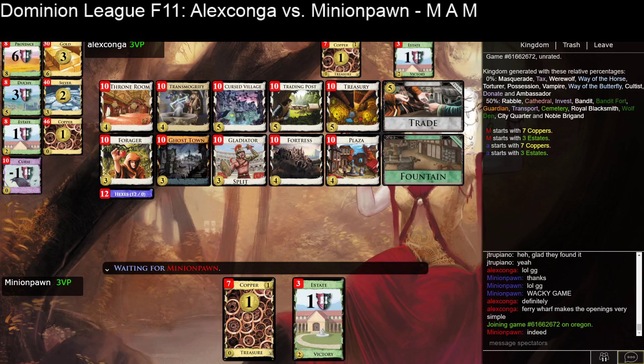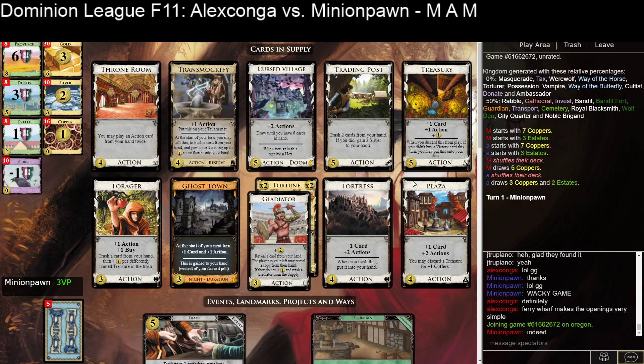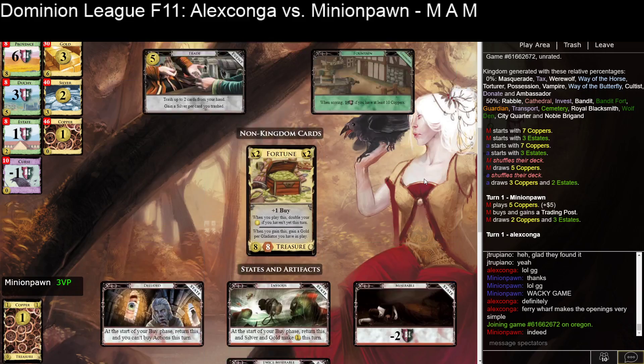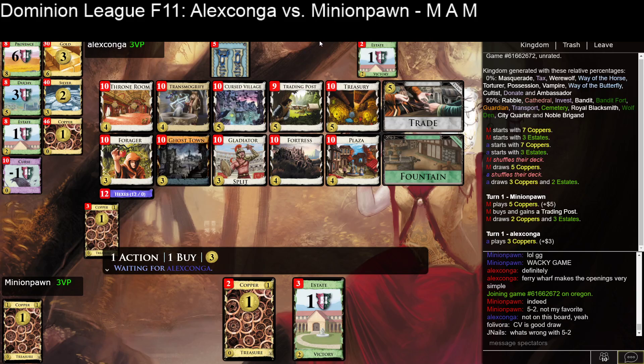Game four of the match: Minion Pawn versus Alex Condal. Minion Pawn's up two to one. We've got some recurring favorites — T-Mog showing up as well as Cursed Village again. And it seems to be one of the themes is no draw, just Cursed Village. So you have Plaza to get some cards out of hand, and Forger — there are a couple of different things that let you reduce your hand size for Cursed Village, but nothing crazy.